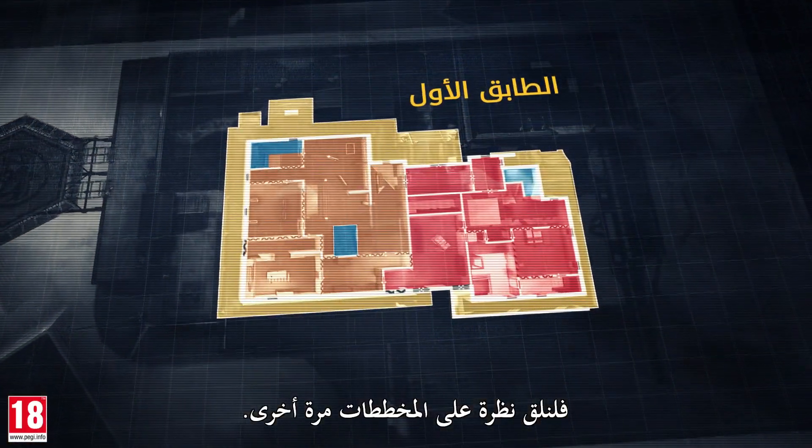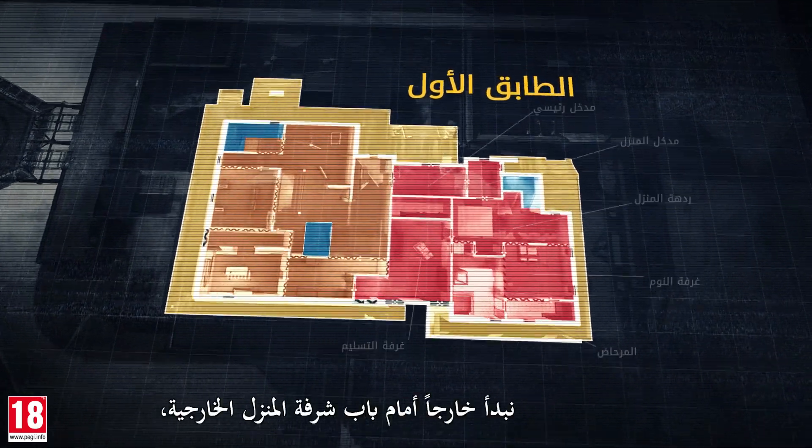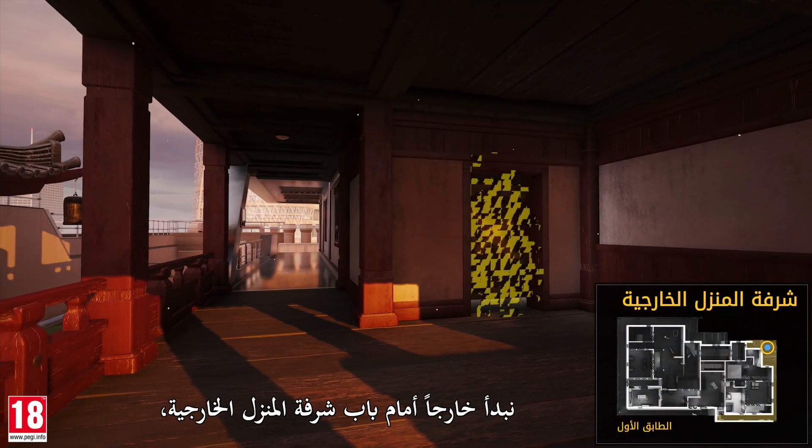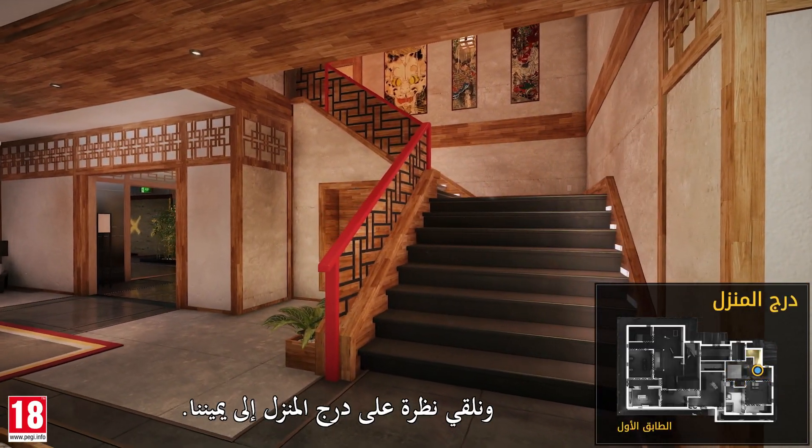Let's look at the blueprint again. Now we'll visit the lobby bedroom area, starting outside in front of the house balcony door. We breach into the house lobby and take a look at the house stairs on our right.